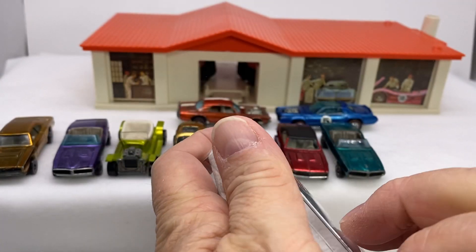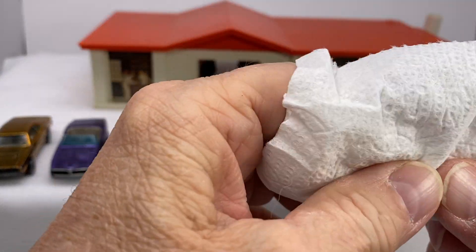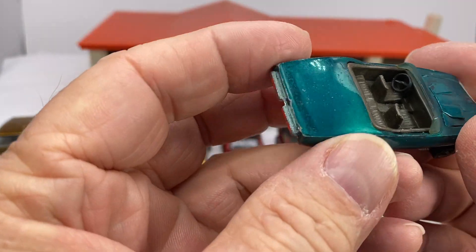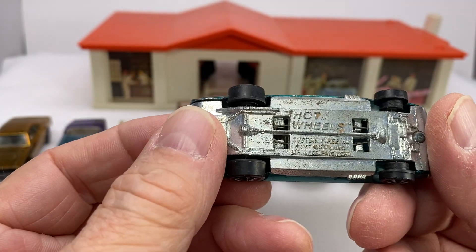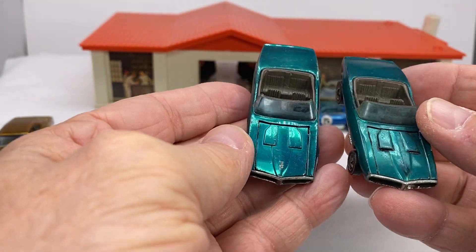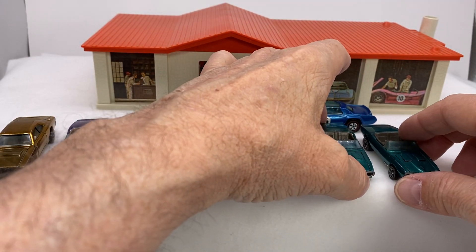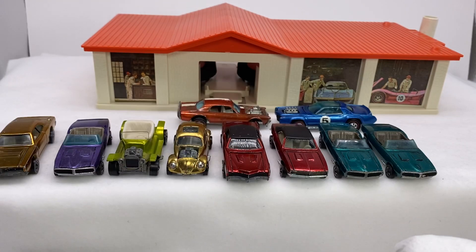We've got a total of four more cars through this last phase of the opening. This feels like another Firebird — yeah, this is also aqua, also Hong Kong. I'll clean that up a little bit — it's got some playtime to it. 67 base. Look at the difference in colors — about the same. Slightly different color interior, but I'm fairly certain Mattel made them the same interior, just maybe faded or a different color of plastic used in the mold that day.